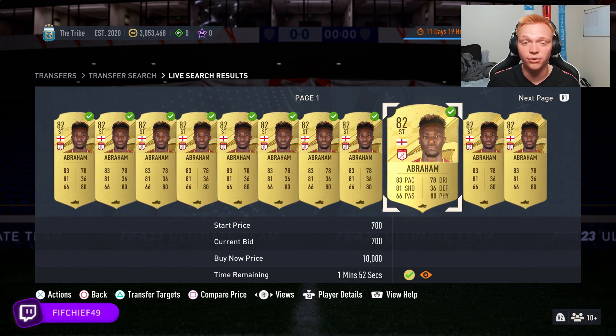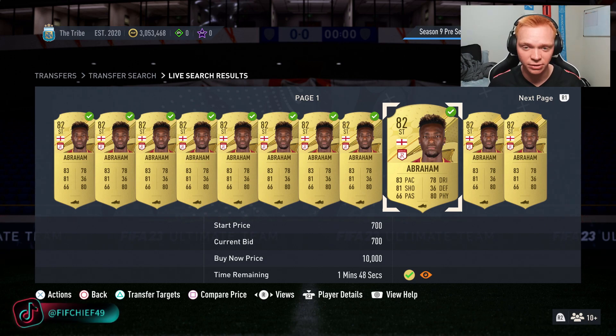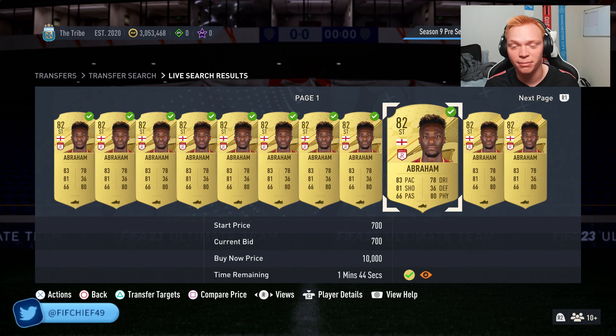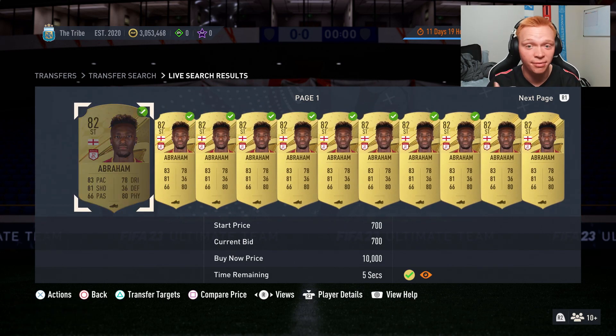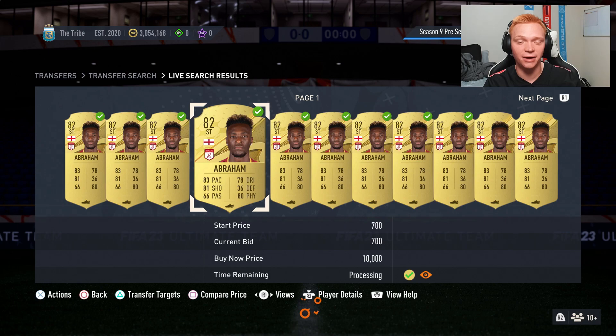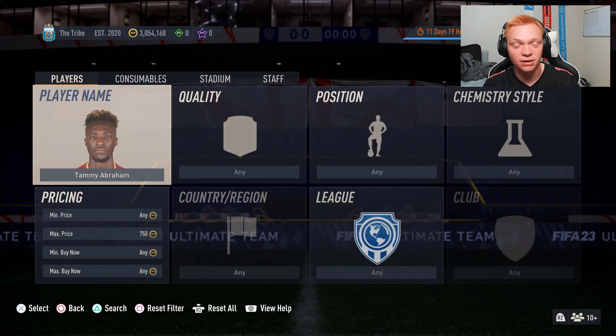The reason this is so vital at the beginning of the game is because you don't have a lot of coins to play with. If you've got like 5000 coins, this is going to be the perfect method because you could go bid on four of these cards, flip them, and boom — you've made 1000 coins basically. That's 1000 coins profit from your 5000 coins, and the more coins you have, the easier it's going to be to make coins.